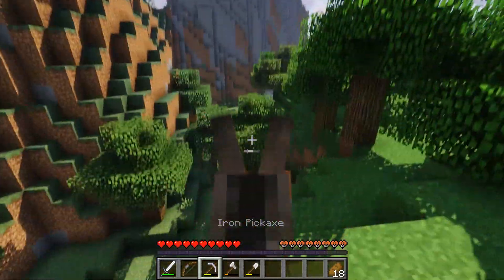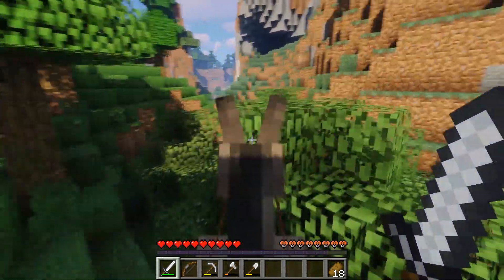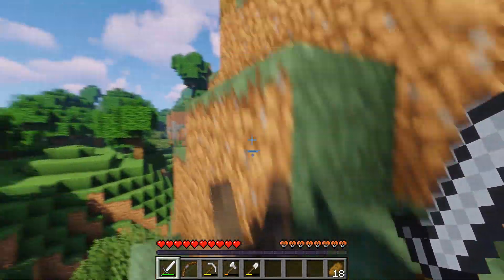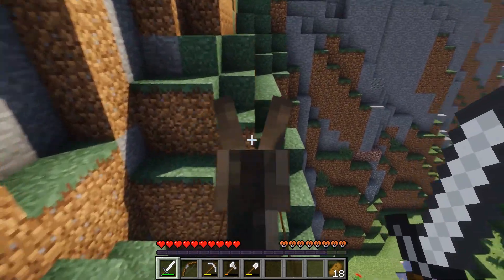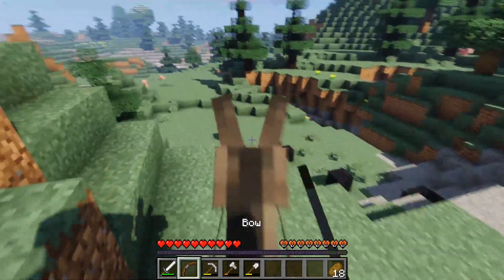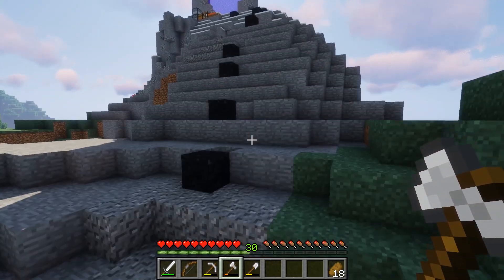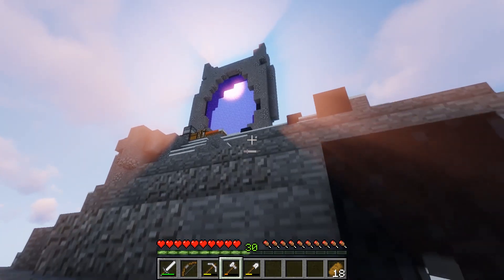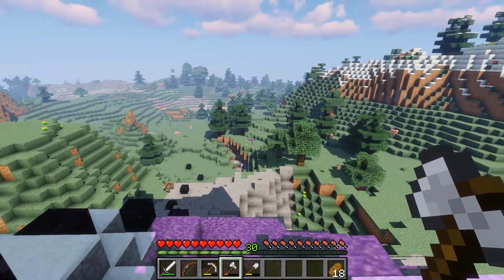We're heading toward the nether portal. This was my take on a nether portal for the first time — I didn't exactly want to make a traditional style normal nether portal in a cave. I wanted to try something new. There's a road with stairs coming up here. As you can see this portal is pretty huge — and with the shaders and the purple light it looks pretty awesome. It's a massive nether portal.